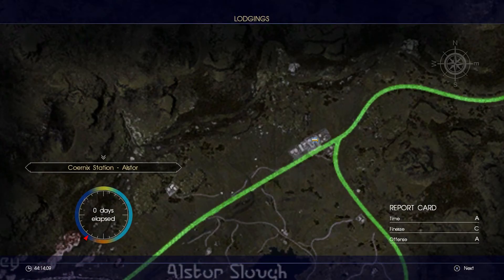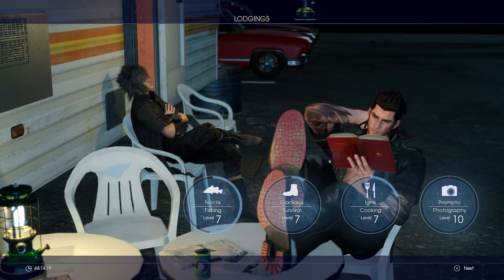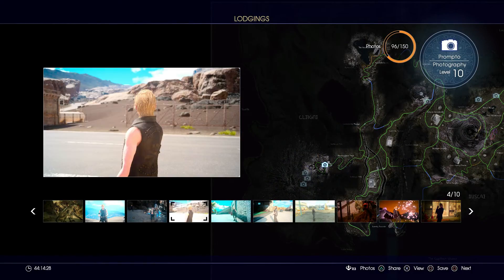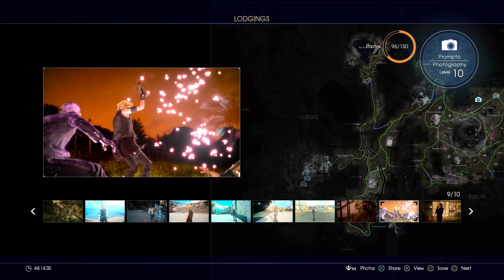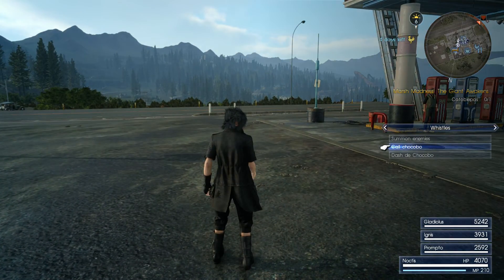Not a terrible report card — not great. We get our experience and 53 AP now. This place was crawling with nasties — that actually looks pretty cool, let's save that photo. Katoblepas wrecking time.